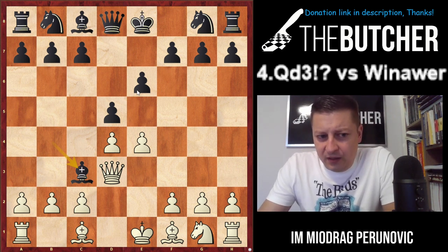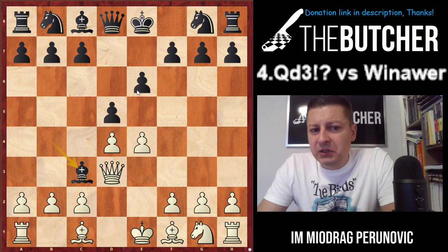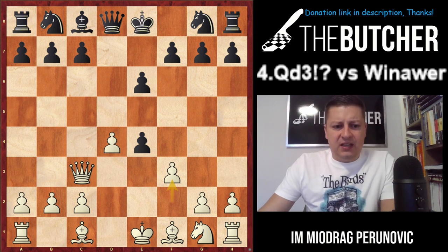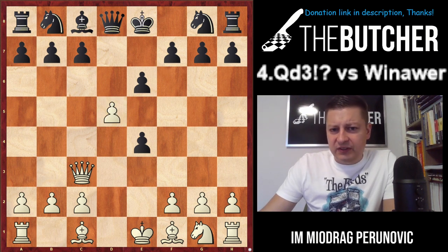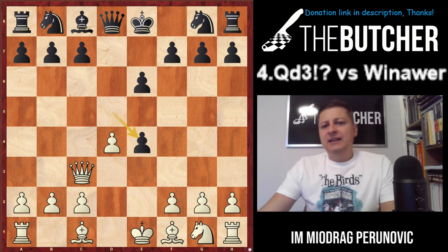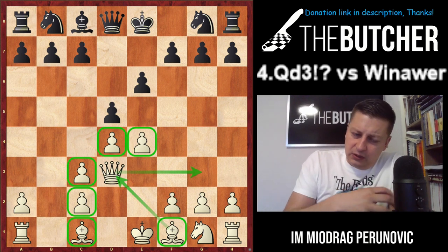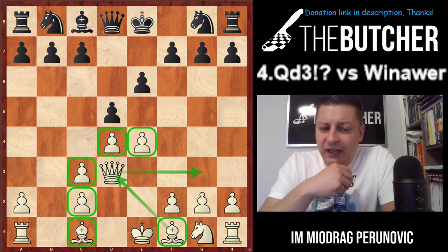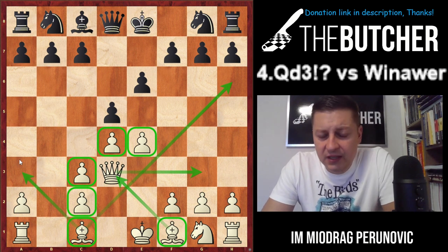That traditional b6 approach with Bishop a6 doesn't work here. Another thing with Bishop c3 — where they just want to break your pawn structure — also doesn't seem to work. Now you might wonder: can we take by queen? Yes, we can take dxc4 and go for f3 to open the game with the bishop pair, or even some d5 ideas. But I prefer to take by pawn. You slide your queen to g3 on the kingside, move your light-square bishop to d3, and play with the bishop pair.